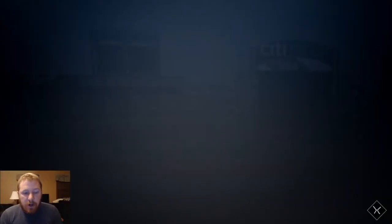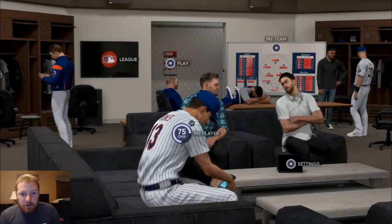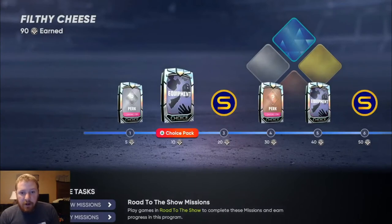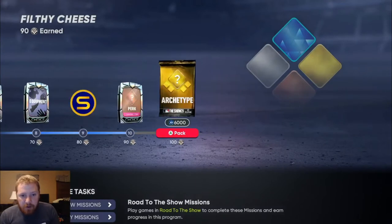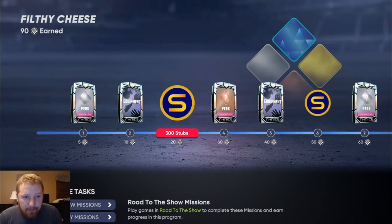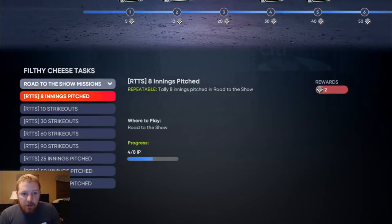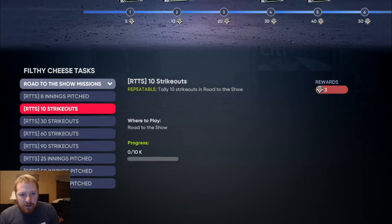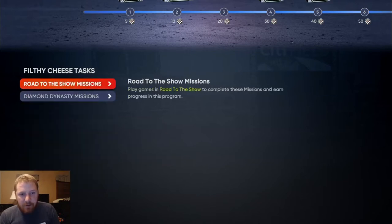Once you do that, roll over to Road to the Show and it'll start tracking your progress. To check your progress, go to My Ball Player, then Loadout, click on it, and you can see I'm almost all the way to gold. Here's where you can track — I got four innings pitched in the last game and I finished out my 10 strikeouts, so I'm on to the next set of strikeouts. You can see I finished all the innings pitched and there's Diamond Dynasty stuff you can do too.